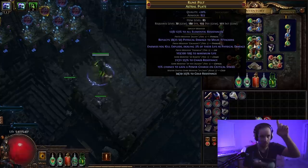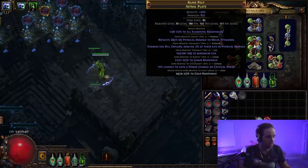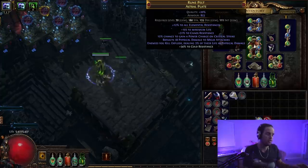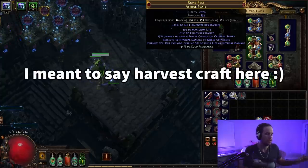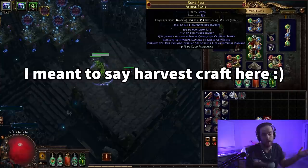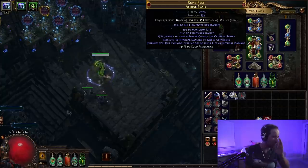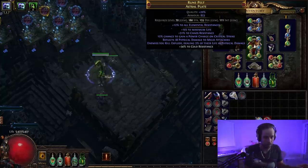Once you've got the base, if you want to six-link it yourself, I have a video that'll tell you how — it'll be up in the top right corner right now. For colors, if you just need one off-color, just craft it on the bench. If you need a bunch of off-colors, use the modifier on the bench that says 'change two random sockets into' whatever colors you need. Just hit it with that a bunch of times until you get the colors you need.